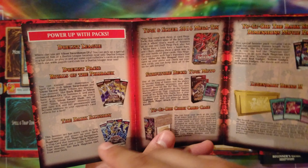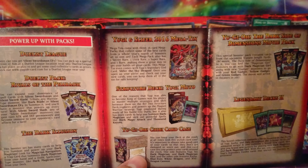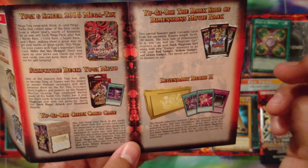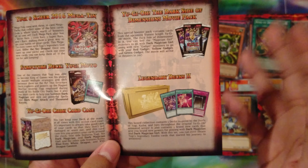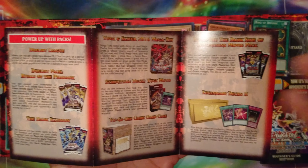The book here discusses a lot of what I mentioned: Rivals of the Pharaoh is going to be really good, Dark Illusion has some good Xyz monsters for Dark Magician decks, Yugi Megaton from 2016, the Structure Deck Yugi-Muto — and then some shilling for a card case, the Movie Pack, and Legendary Decks. A lot of throwback shilling from the old stuff.